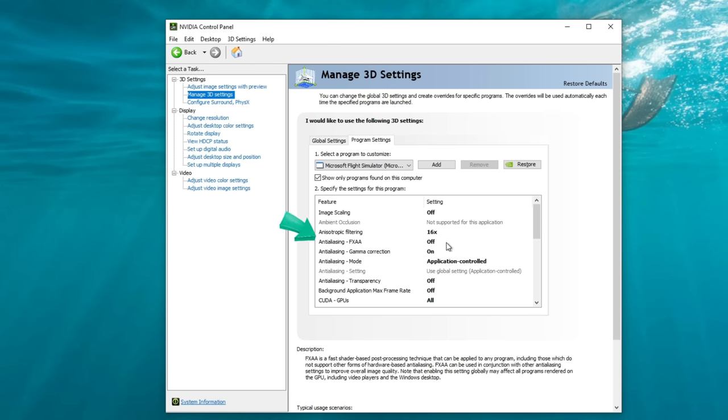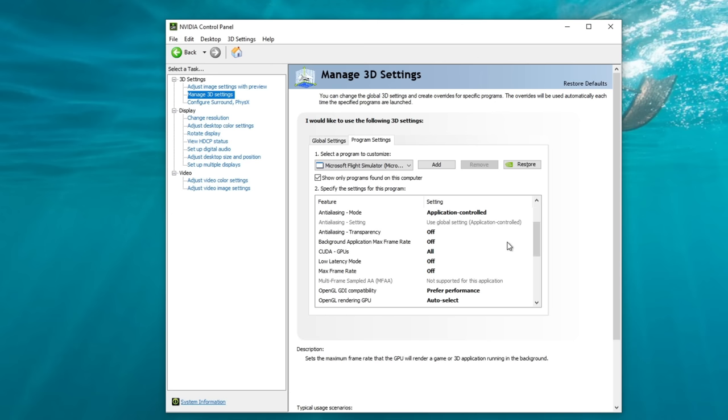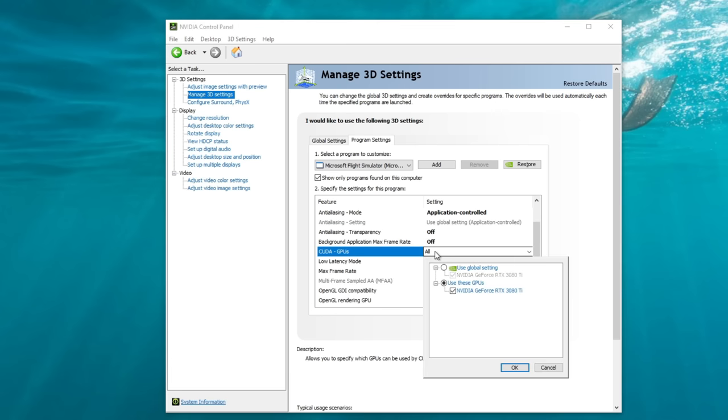Anti-aliasing FXAA, keep that off. Anti-aliasing gamma correction, make sure that's on — it's going to really enhance the colors inside of the sim. Anti-aliasing mode, set to application controlled. Anti-aliasing transparency, off. Background application max frame rate, off. CUDA GPUs, select all, then select your GPU and hit OK.